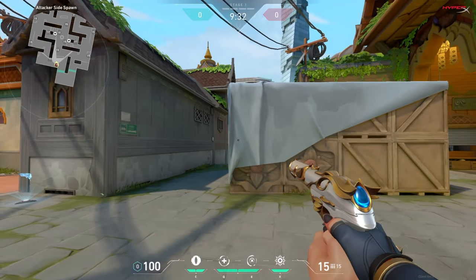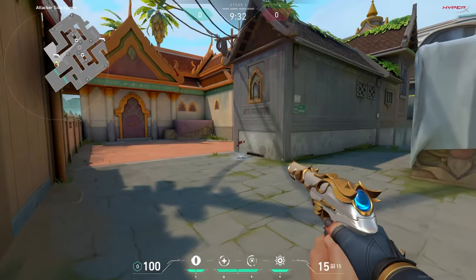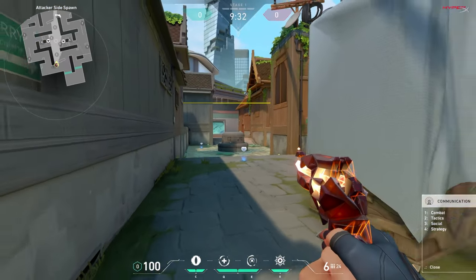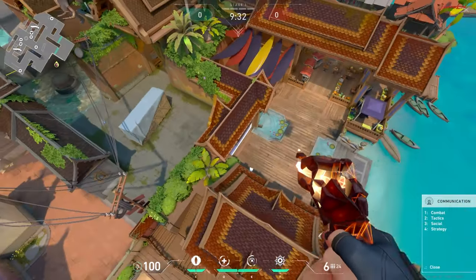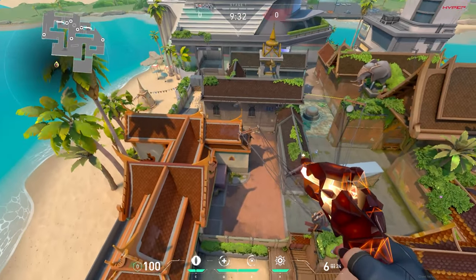Coming directly out of spawn, I heard this map has a lot of long range fights. If we look at the map you can already see here is going to be a nice long range area, and here's going to be long range too. Oh wait, there's a zipline here - I'm just gonna go ahead and lie here because I feel like we need a good overlook.